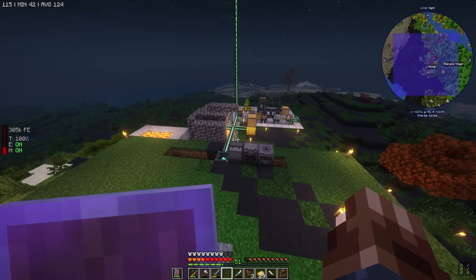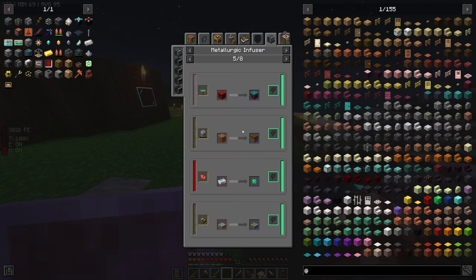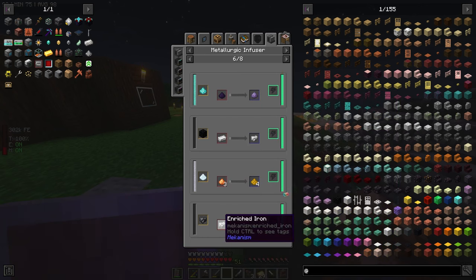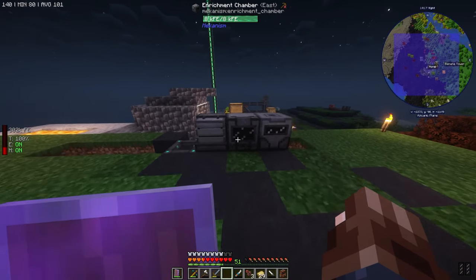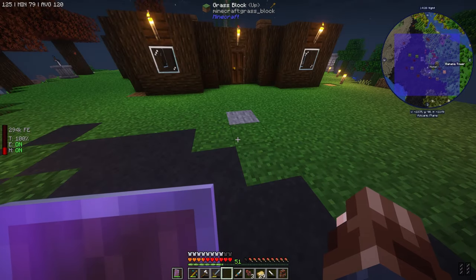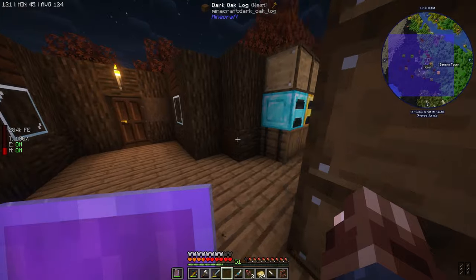It will be much easier and cheaper if we use the metallurgy confuser. Within the metallurgy confuser you can take any form of carbon, put an iron ingot in, it'll become enriched iron, and then if you pass it back through again it'll become steel dust. It's going to be much cheaper, especially if we make enriched carbon using the enrichment chamber, which will save us a ton of coal. Then we should be able to get all the steel that we need.